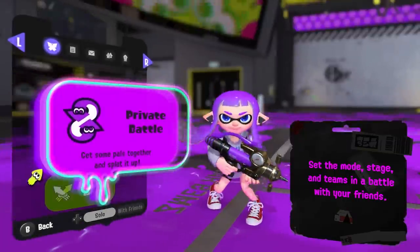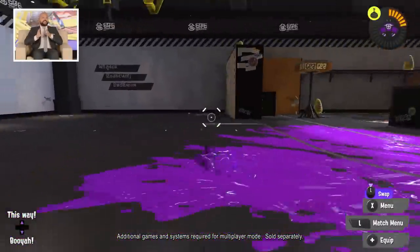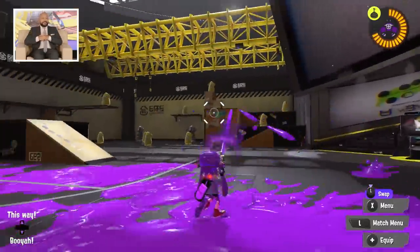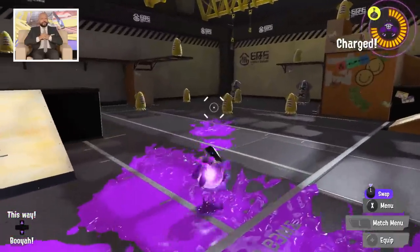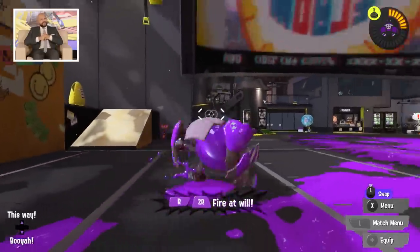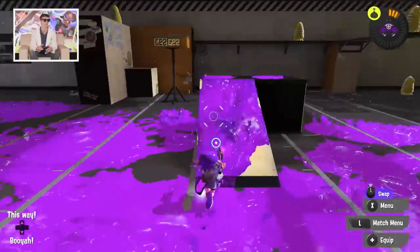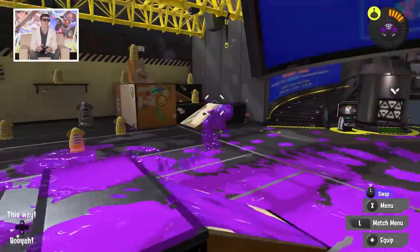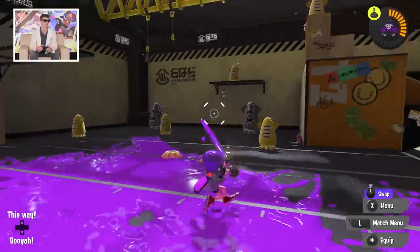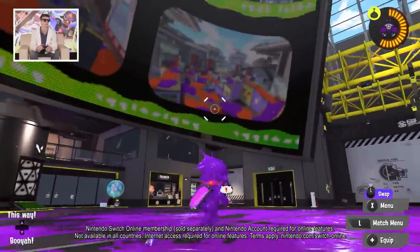For those watching at home, we're actually in the new multiplayer lobby — this is the test range side of things. This is a brand new feature to Splatoon 3 that allows you to test your weapons in the range while waiting for a match. It's a big change from Splatoon 2 where now the lobby is a physical space. You'll also see holographic ghosts of your friends in the lobby online — it's a cool new hub for multiplayer battles.